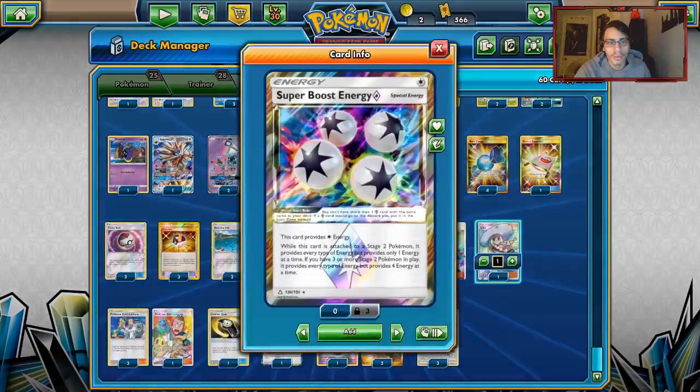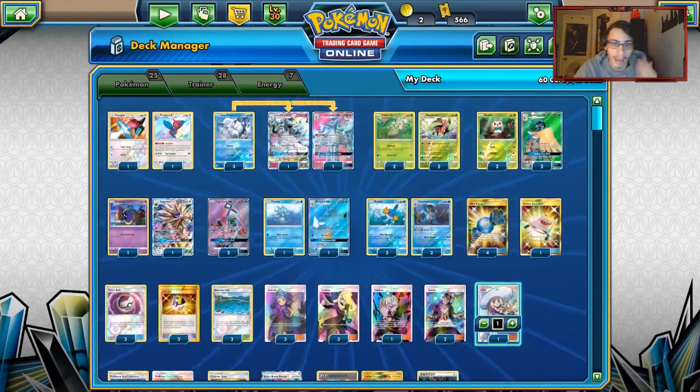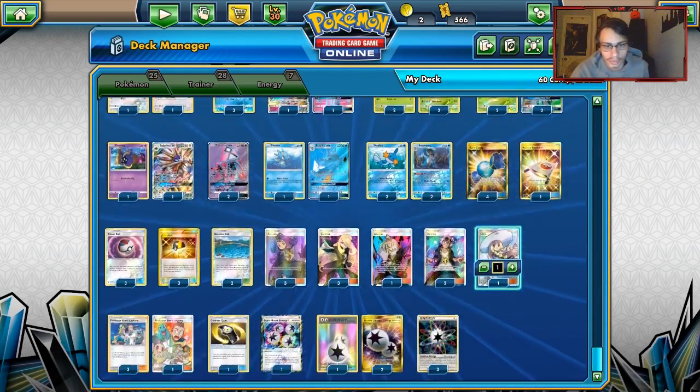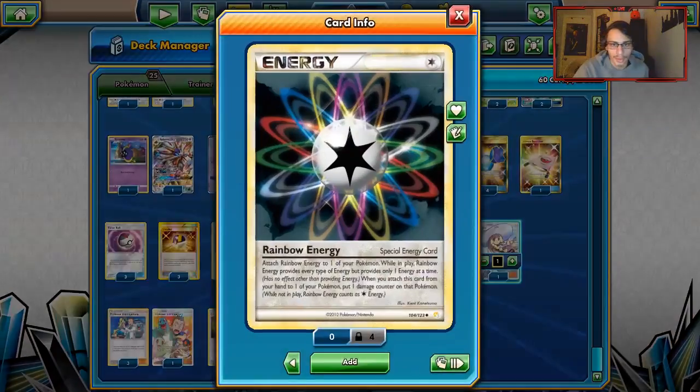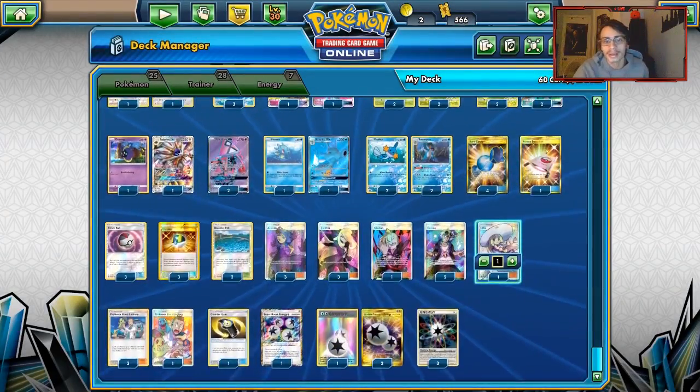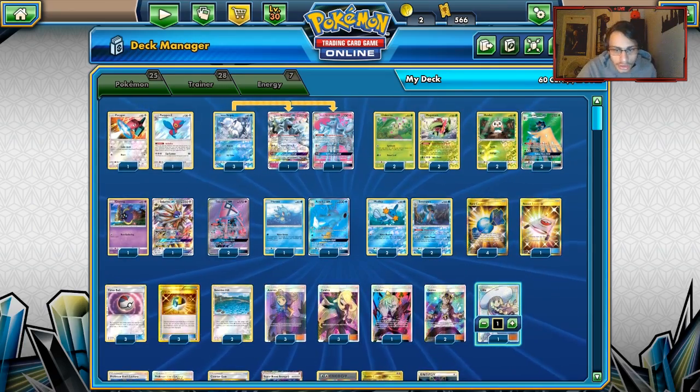For Energy: one Super Boost Energy for big Pokémon like Kingdra and Decidueye, three DCE, and three Rainbow Energies. Rainbow Energy is very important for Ace Roller and Porygon-Z. That is Pedro's list — sorry if I can't pronounce your last name.